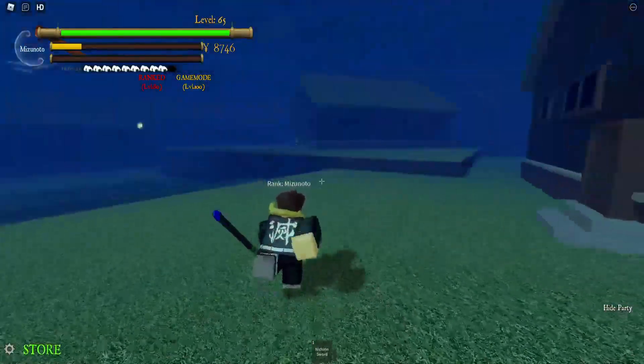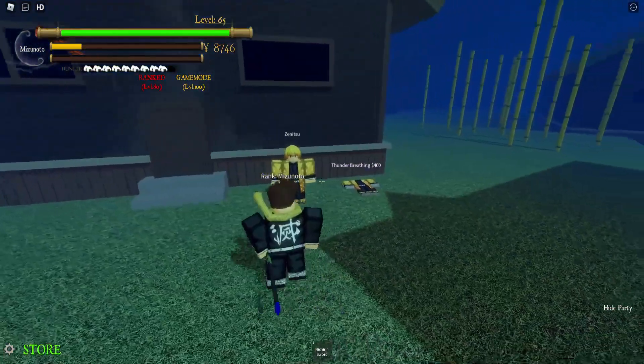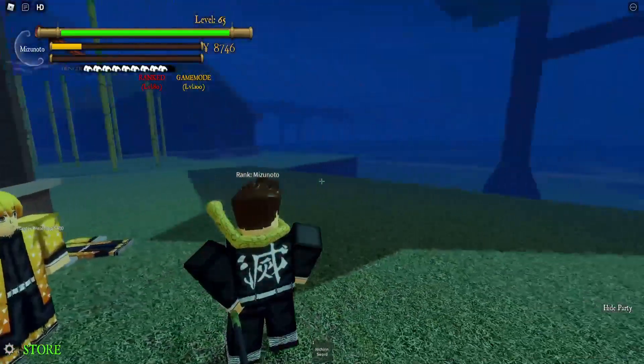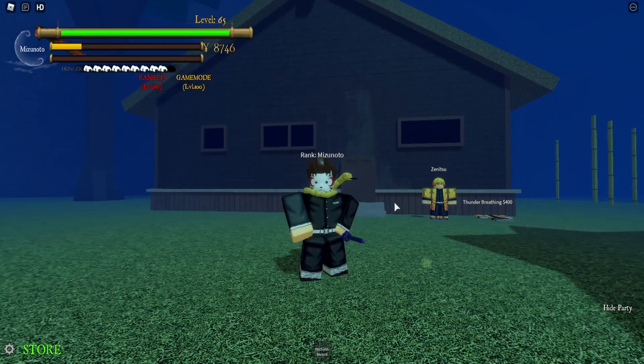There we go — we have hit the town. As soon as you look right you should see the thunder breathing guy right here. You can just click on him, do his quest, and learn thunder breathing. Next up I'll be showing you the water breathing location.